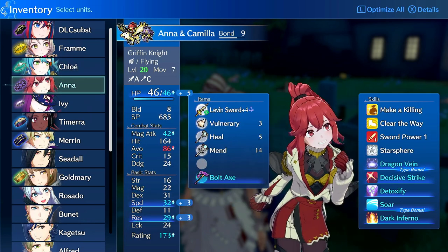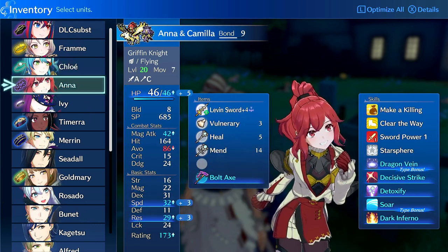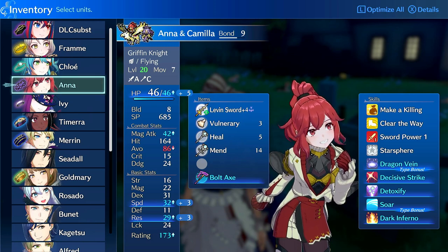The key principle is to use stat boosters on units who need them, to fix their issues or enhance the build they're running. If a unit is already fast enough to double everything, a Speed Wing is a waste. If a unit already one-rounds enemies, an Energy Drop isn't needed. Use stat boosters to fix problems or enhance specific tactics — that's how I'd recommend using them.